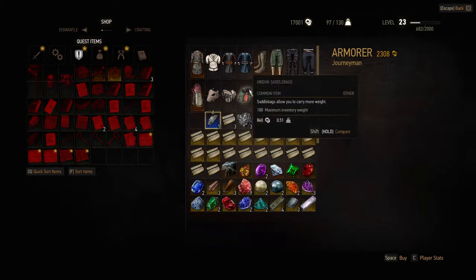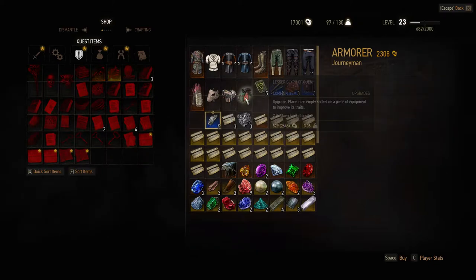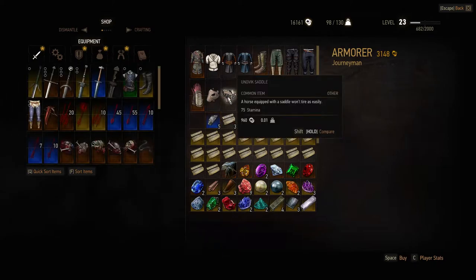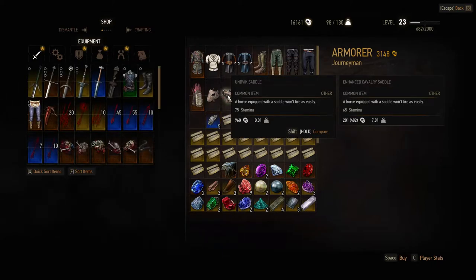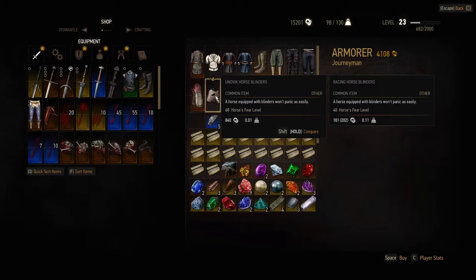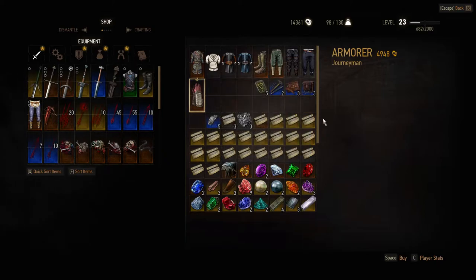He doesn't have much else I'm interested in. Oh neat - Unvik saddlebags, 100 maximum inventory weight - whoa! These are better, I'm buying these. They're expensive but who cares. The Unvik saddle gives me more stamina - that's expensive too, but I've got tons of money. Unvik horse blinders - yes, I would buy those. Cool, that's some neat stuff.